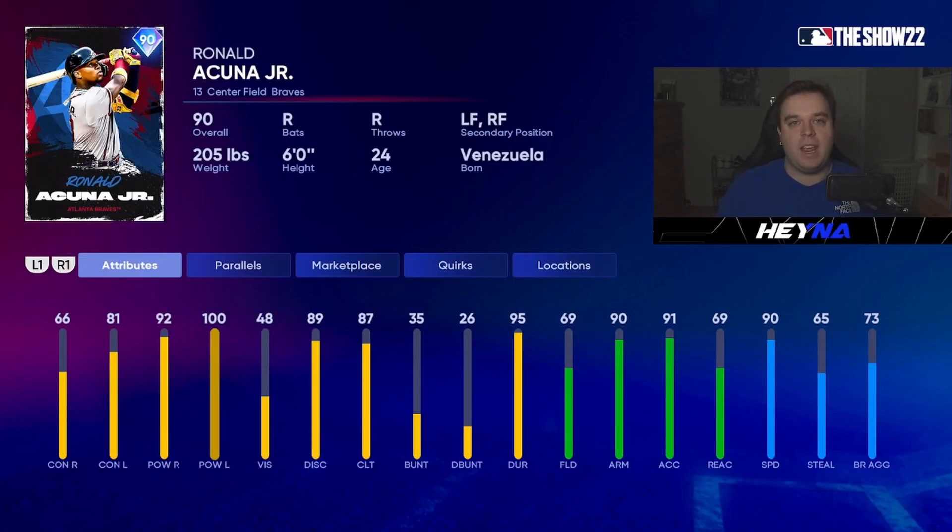I already mentioned Trout as an outfielder. Acuna, I think, was the first Faces of the Franchise card they revealed. Last year, Acuna's card was just so good for me. We're not really sure what his live series overall is going to be — I imagine it's going to be fairly high, but I don't know if it'll be up there with Mike Trout level. That contact is a little low against righties, but I'm usually playing on Hall of Fame and Legend. A lot of you watching might play on All-Star, and that contact shouldn't be too big of an issue. He just absolutely mashes — 66 contact against righties, 81 against lefties, 92 pop against righties, and 100 power against lefties. He has 69 fielding with 90 arm and 90 speed. If you parallel that card up a couple of times, he's going to have at least silver fielding in the outfield, and with that speed he should track down balls out there.